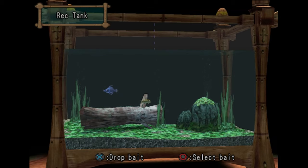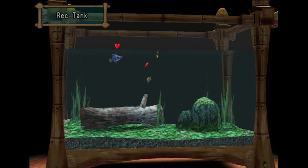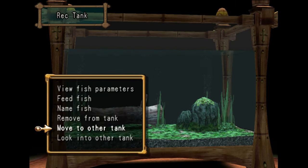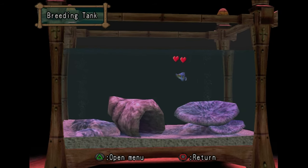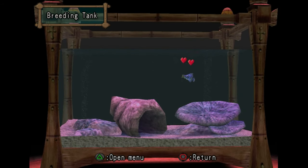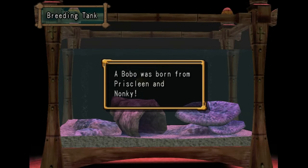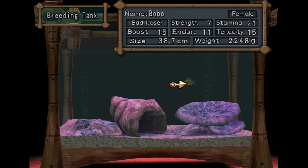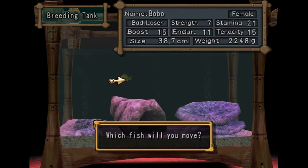A carrot will actually change the gender of one fish, so we're going to do that for one of them. So we have a male Priscaleen and a female Nonki. Now what we can do is move them over to the breeding tank. This is also one of the trophies, by the way. The battle makes it so they gain more stats, feeding them makes them gain more stats, and breeding them will put stats together, make a new fish, and overall make your fish stronger. So you really just want to be constantly fishing and breeding your fish and feeding them and making them battle each other throughout the game.